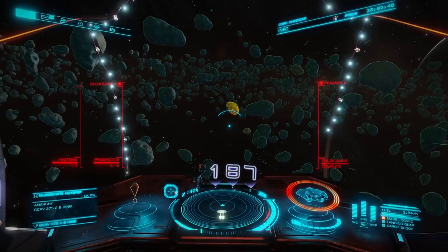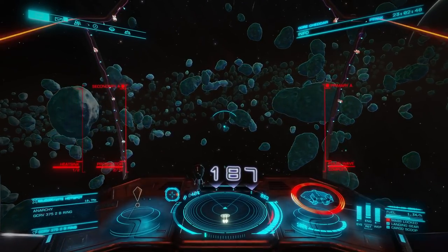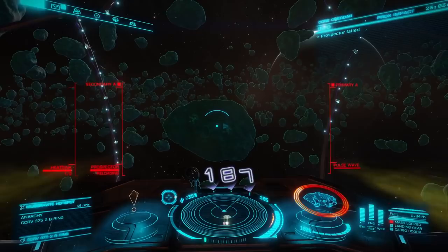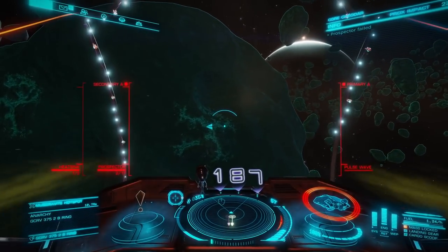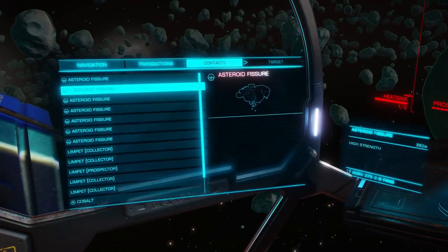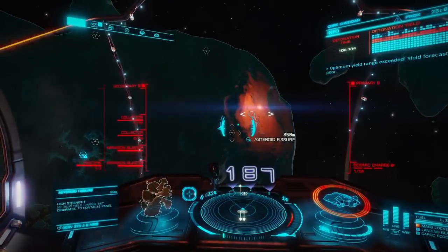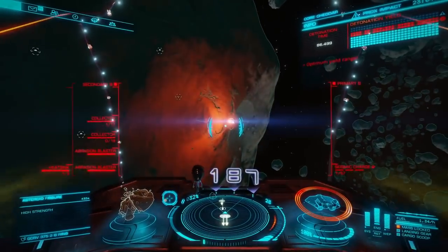This method I used to find core asteroids quickly was kind of discovered on accident — I'm a YouTuber and I like to do those outside perspectives of my ship. One day I had my pulse wave analyzer attached to my mining lasers and it went off while I was in third person looking around, and boy did that trigger a great idea. I'm not quite sure if FDev would consider this an exploit — I doubt it — but it definitely helps you find core asteroids much faster. Of course that's not gonna help you stop overcharging the fissures all the time with your seismic charge launcher.